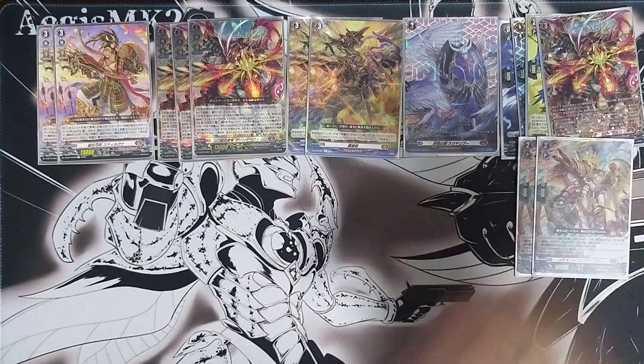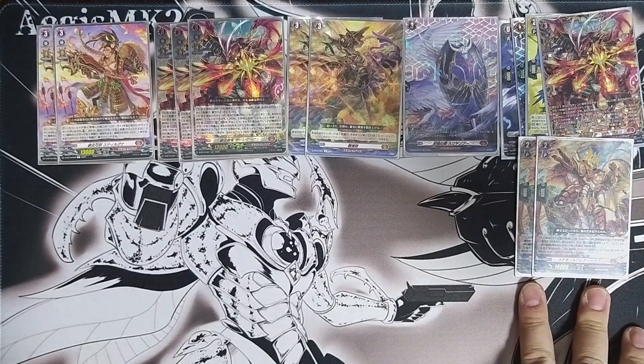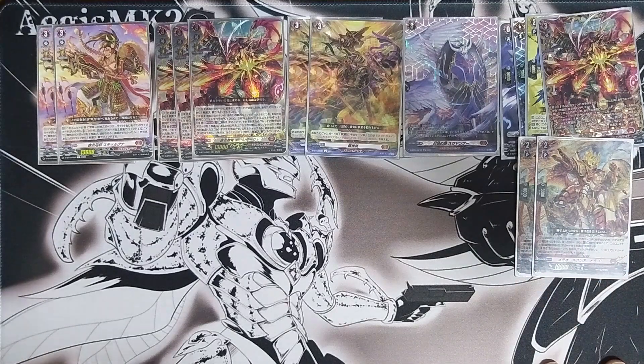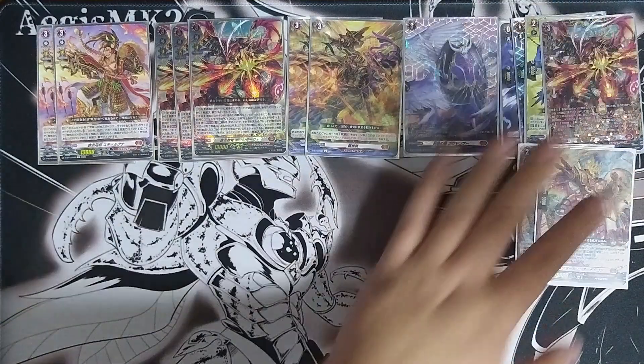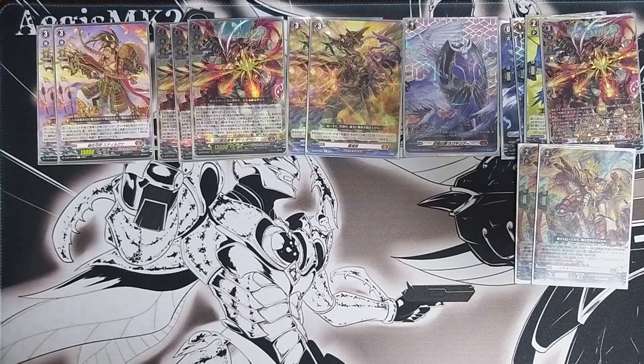I'm using two of Meteor Flare Dragon. The plus 10k I usually don't care about since I don't always empty my opponent's board. But when I want to activate more retiring so I can bind more cards face down to make the process faster, this card helps. Gun Diva usually gets two retires out of it, but sometimes it doesn't happen, and this is something that can help pop something from the same column.